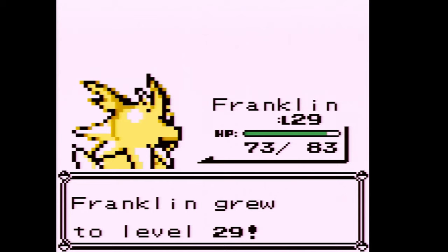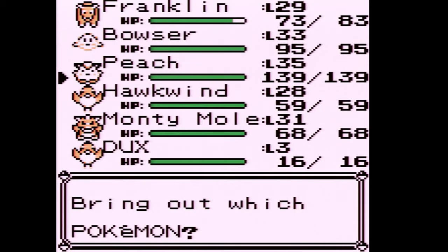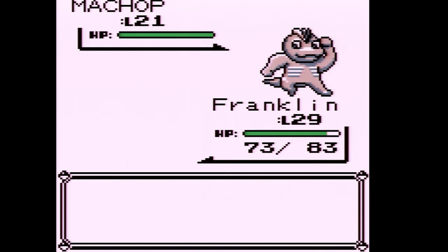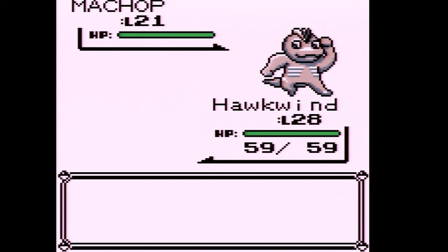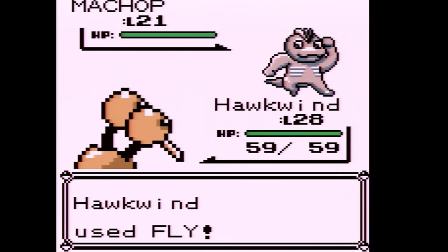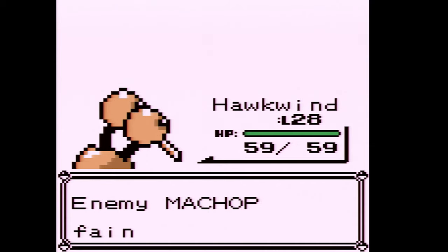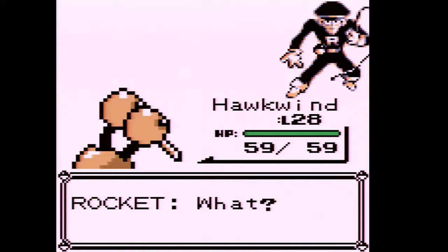Franklin grew to level 29. Let's try to get Hawkwind up a level too. I think one or two more levels it's going to learn Drill Peck. I also taught it Fly — Fly has a small chance of missing but it doesn't really matter.